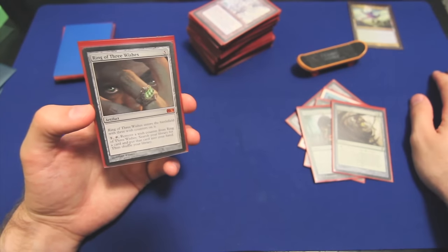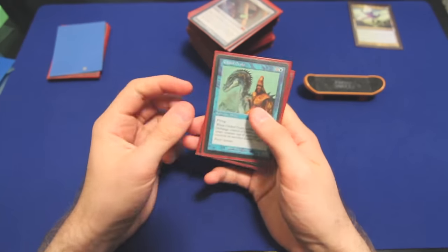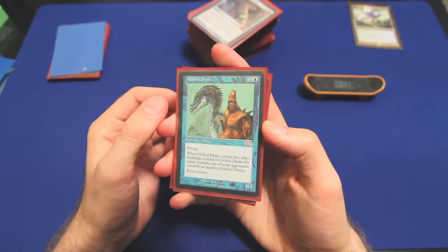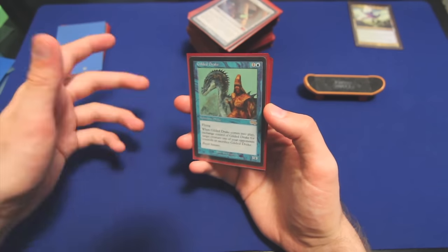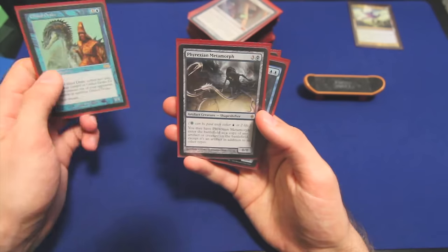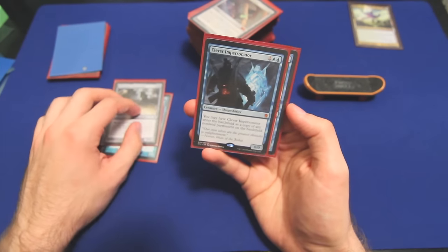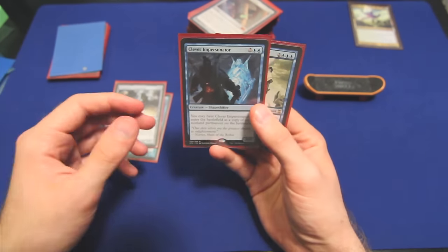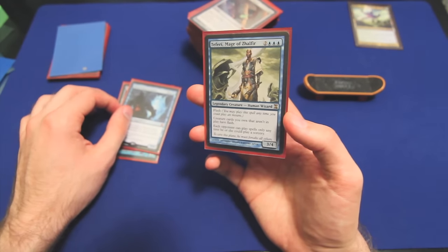I have a few utility creatures that don't quite fit in with any other section. Gilded Drake — for two mana, comes into play, we switch it with any creature an opponent controls. Just take the best thing on the board — in exchange you get a 3/3 flyer. Pretty strong. Phyrexian Metamorph is just a clone for an artifact or a creature. Clever Impersonator is a clone for anything other than a land.